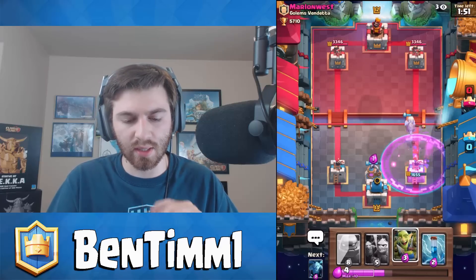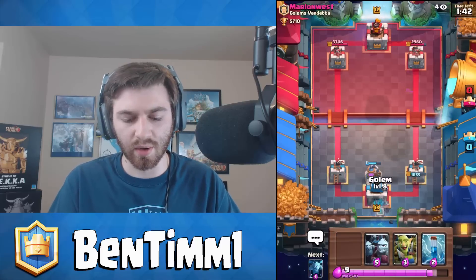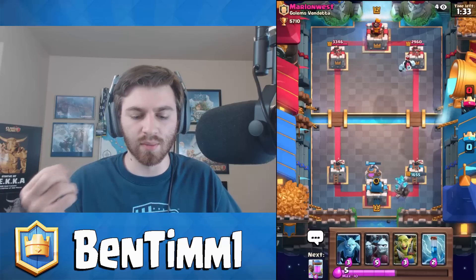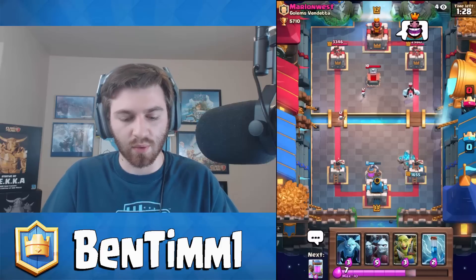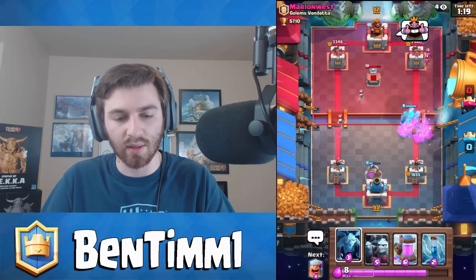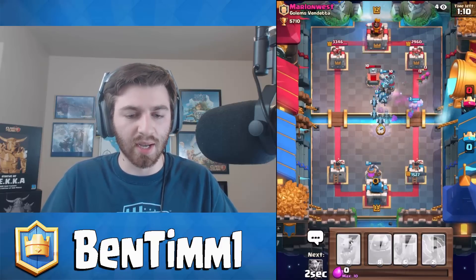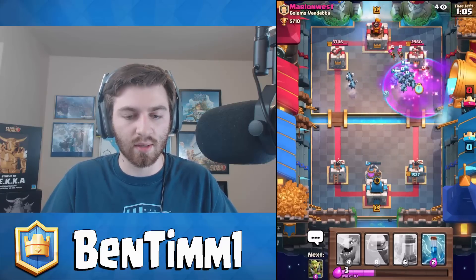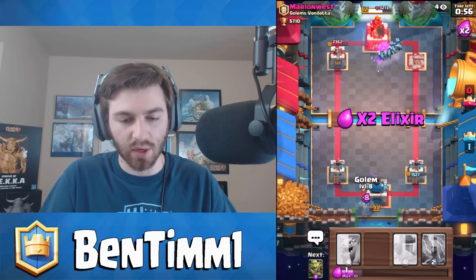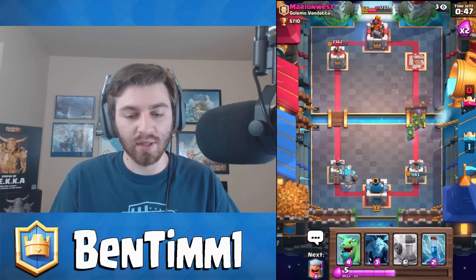We are eating a lot of damage there, but at least we have an elixir collector. I'm just gonna go big or go home. Ice golem — maybe it's just a straight hog rider push with defense as that tombstone. He's got zap, he's got the log — mega minion. I'm expecting to see arrows and zap. Come on, take his tower — yes! That's a great push for us. I'll throw down the goblin gang. We got the victory!